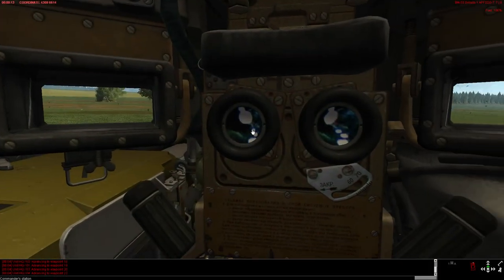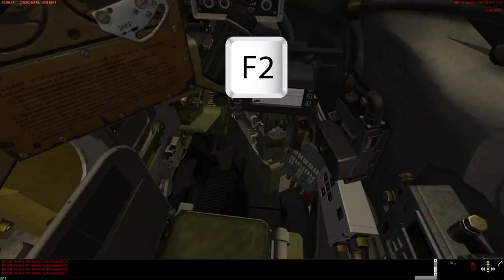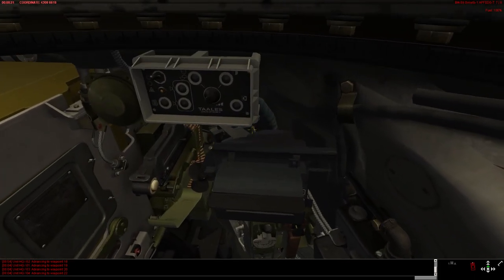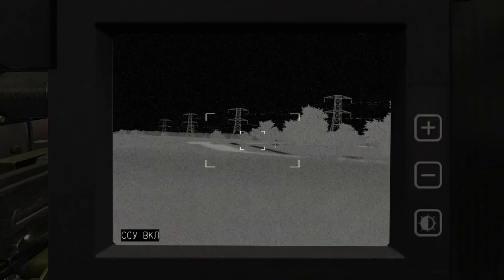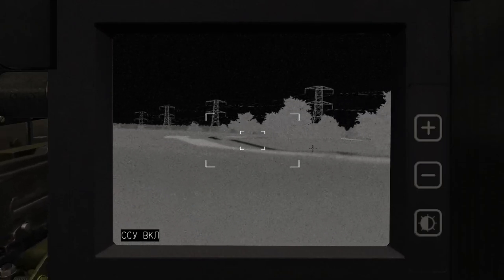To view the thermal imager as Tank Commander, press F2. If this is the first time you use this position in-game, the periscope rotates out of the way, so there might be a slight delay. In the T-72B3, the Tank Commander override controls are a bit different than what you might be used to from similar vehicles in Steel Beasts.